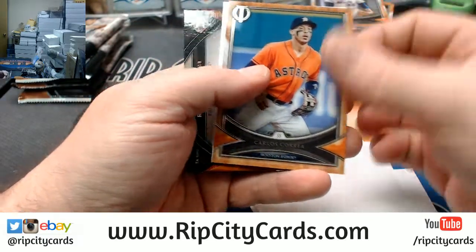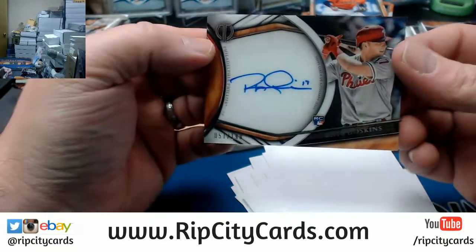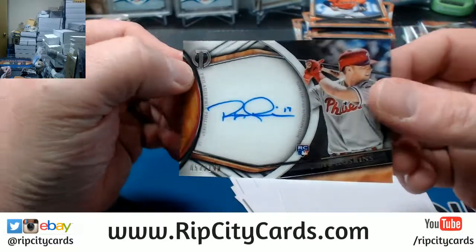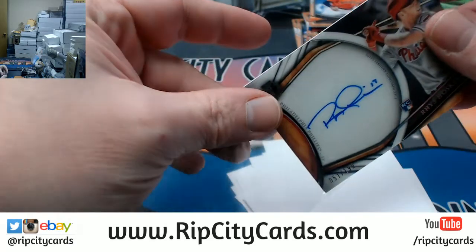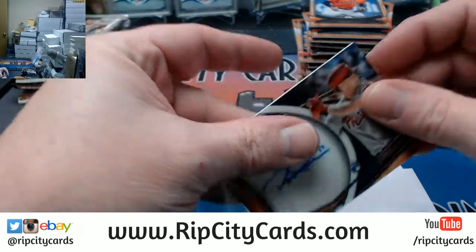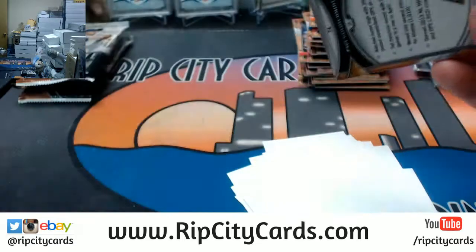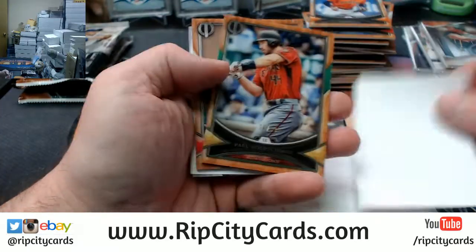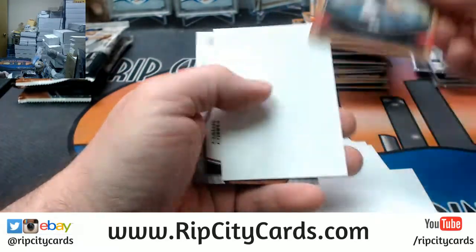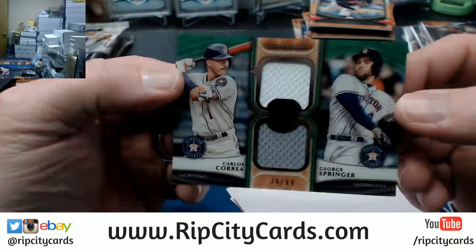A Nolan Ryan, a Carlos Correa, and a Rhys Hoskins rookie auto to 199 — that's not terrible. A Goldschmidt to 99, a Clubber, and a Correa and Springer, 39 out of 99.